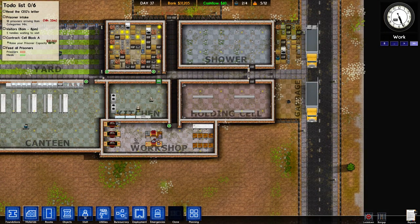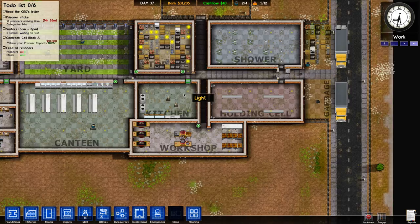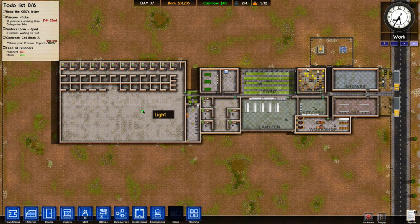And I'm thinking about putting a visitation room right here. The only thing is there's no way for the prisoners to get to it, so I might have to change that. I don't think I'll need this many cells, so maybe I could put visitation here — not that big. Let me plan this out.